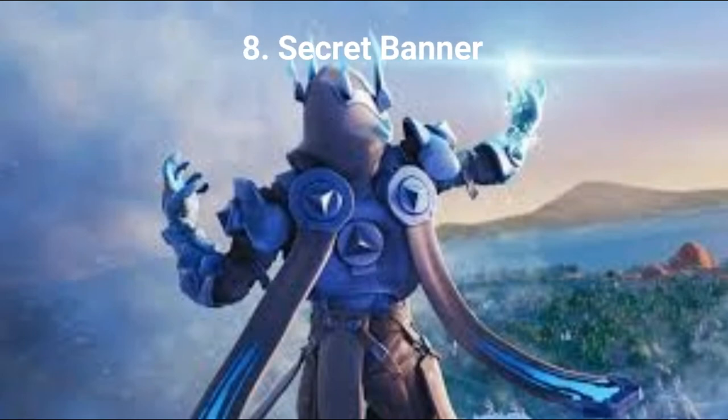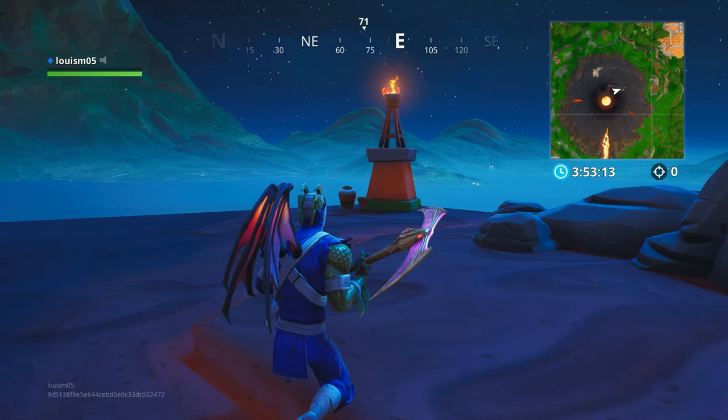If you complete all of that and all the previous weeks before this, you can unlock a secret banner to collect and use on your Fortnite banner. The location of this banner is on the volcano. If you collect it, it will help you get the discovery outfit.